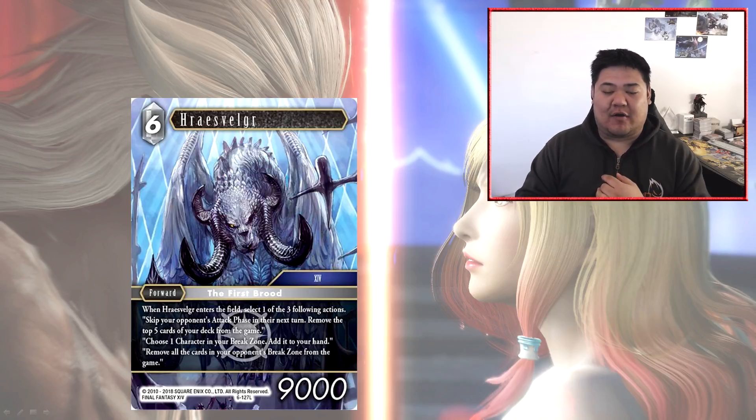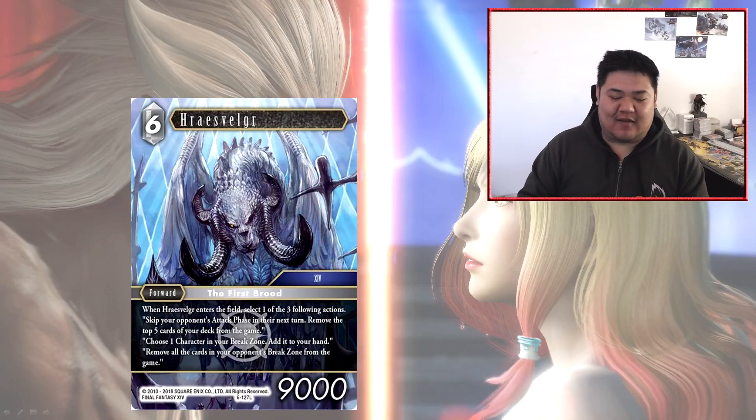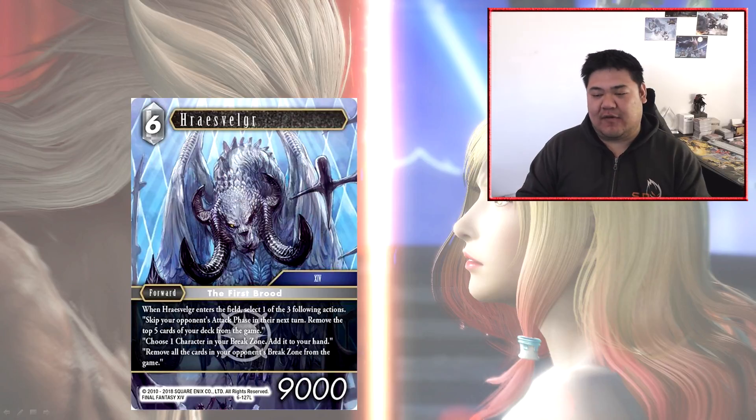Hitting water is pretty solid since you're preventing them from recurring stuff from the break zone — whether summons, forwards, or monsters. Against lightning it's quite reasonable too, stopping them from recurring things like Sage, or stopping cards like Zemus from using their ability effectively. Against fire it removes Phoenix targets, and against ice it removes Devout targets. So in a lot of matchups the third ability is relevant, but it only prevents specific future actions and has no impact on the current board.